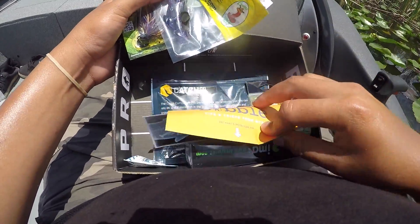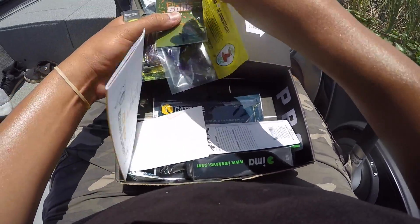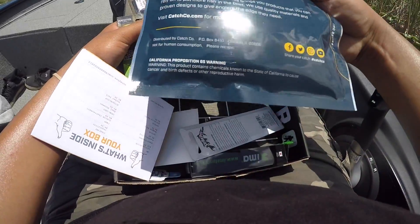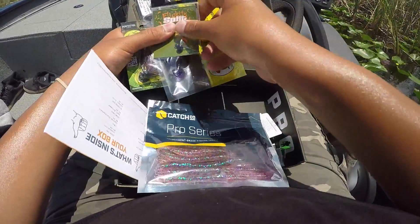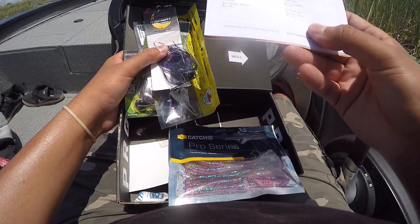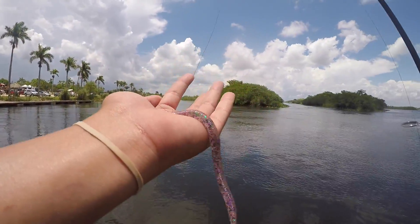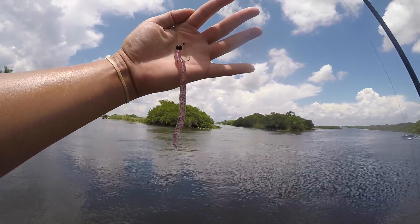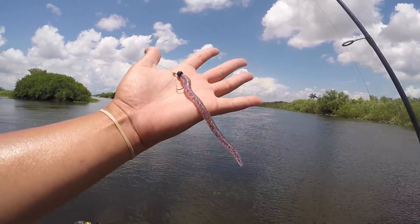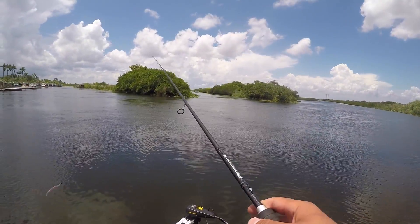We've got a bunch of cool stuff in here. There's one thing in particular — we have this little shaky head and these Catch Co Pro Series worms. This is going to go perfect. We'll put one of these worms on this little shaky head — that's our first bait. Flickity Split shaky head with the Catch Co, I believe it's a five or six inch trick worm. Pretty dope setup. This is a really good looking worm, let's get started.